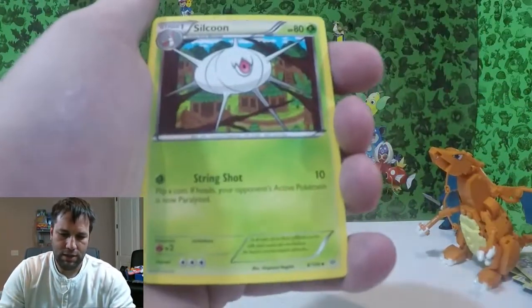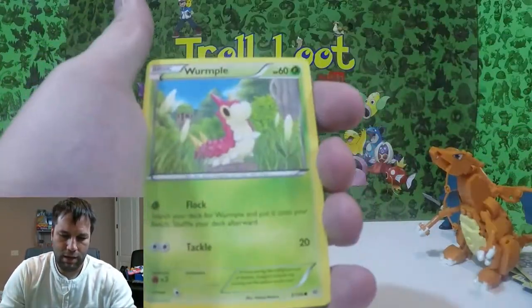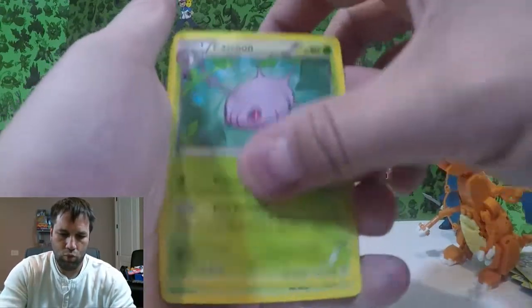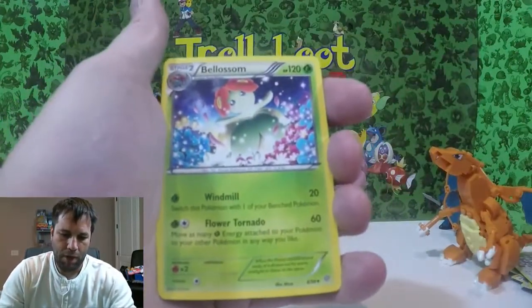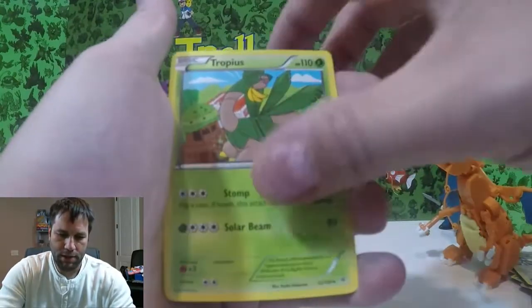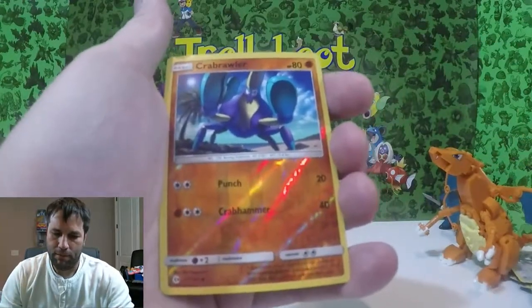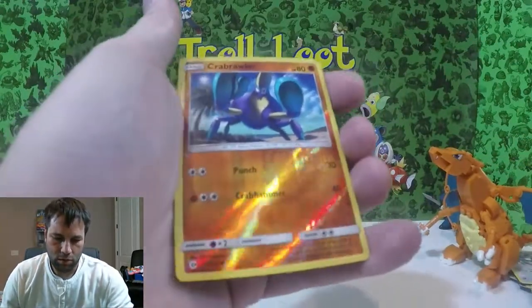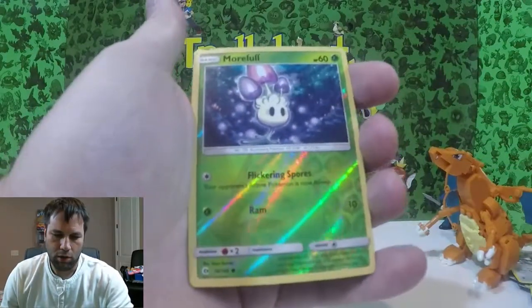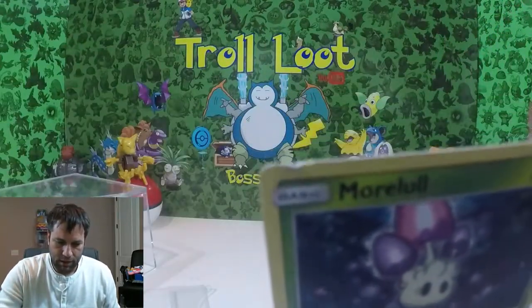Dustox, Suicune, Nincada, Wurmple, Cascoon, Bellossom, Spinarak, Trapinch, Exeggcute, Crabrawler — Reverse Holo, common, Reverse Holo. See, even on that one, if you look at the very tip, it's beat up.